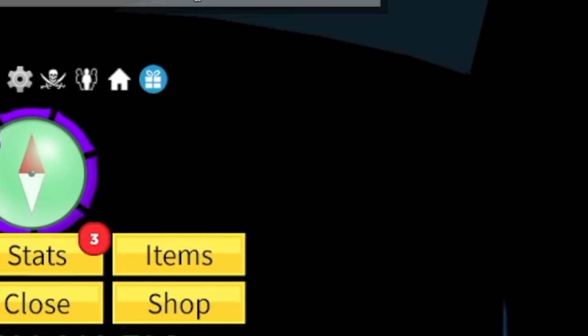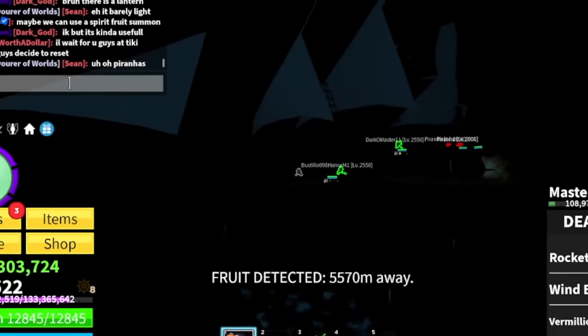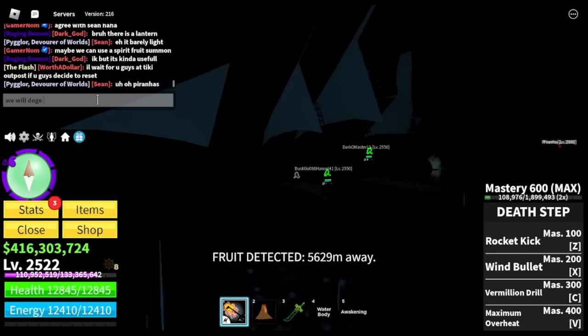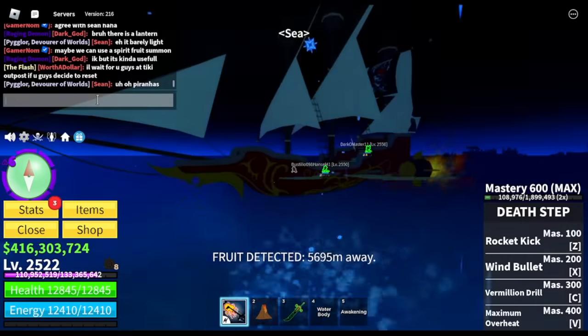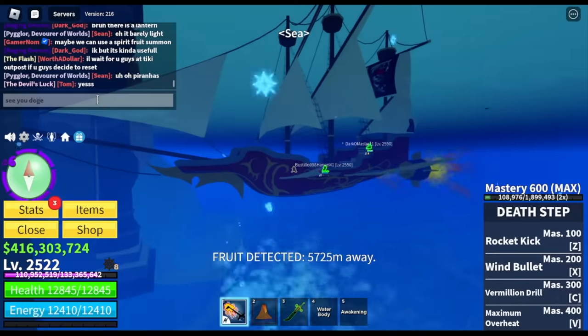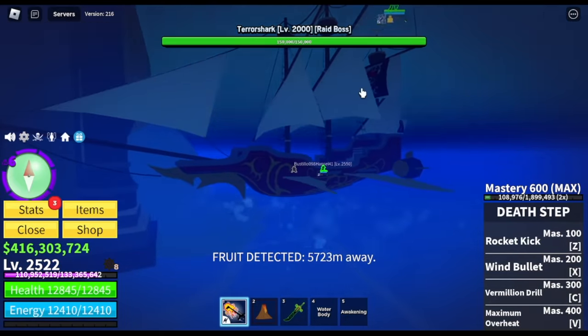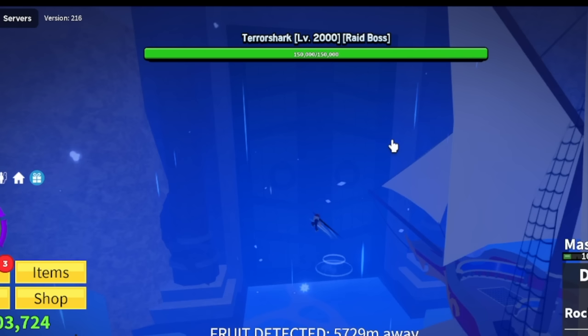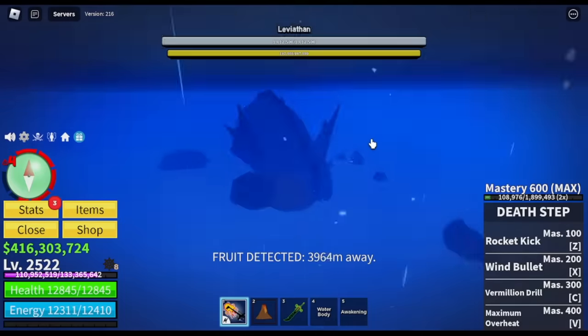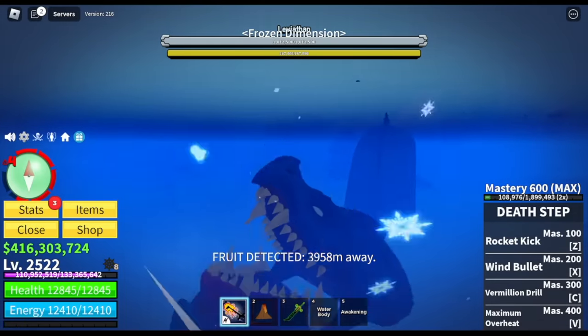The hardest part — as you can see, you can barely see anything, and you need to spend lots of hours. Or if you're lucky, find this area — I believe it's called the Frozen Dimension. There's a gate here. Once you find that gate, make sure you are with your team, and you will be fighting the Leviathan.